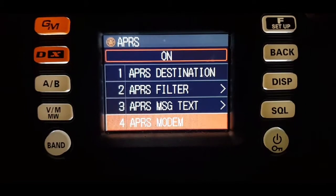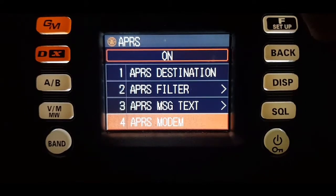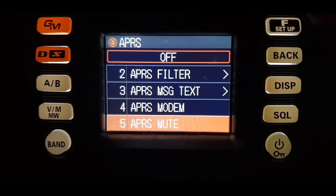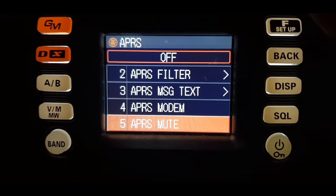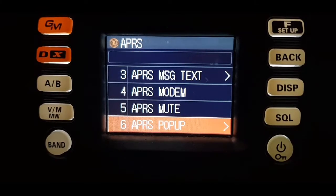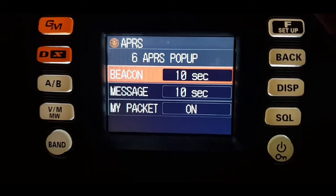Turn the modem to on position so it will transmit. APRS mute — I think that's to mute the B band or the A band if you want to. APRS pop-up — yeah, it holds it on the screen I think for 10 seconds.